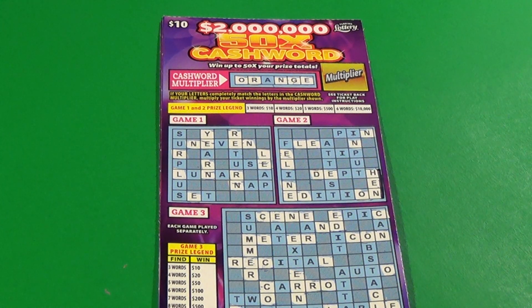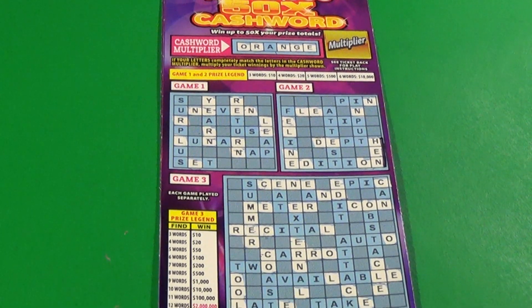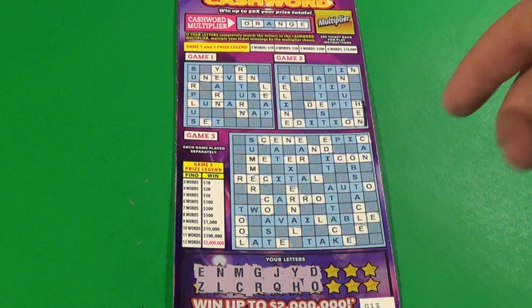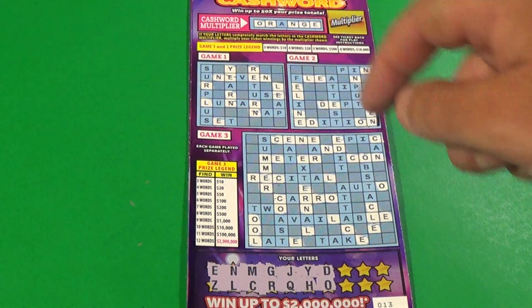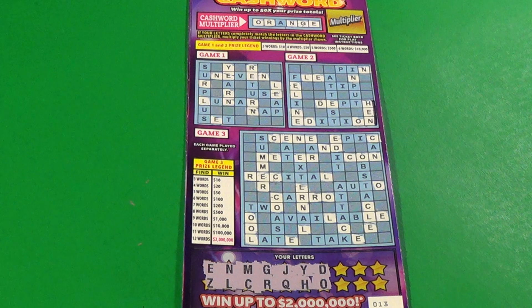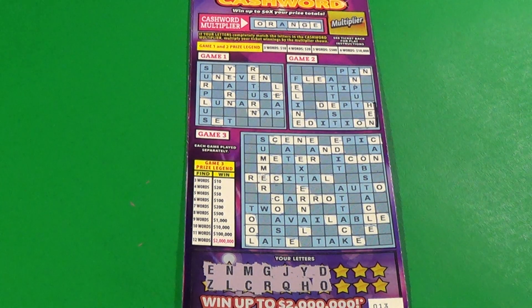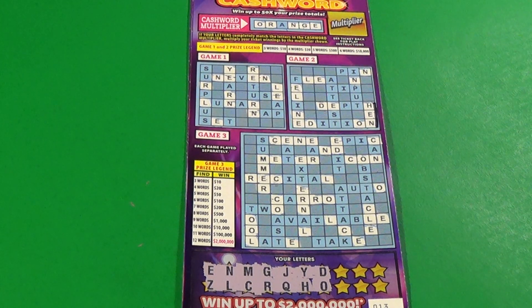Scratchers on Saturday with Words on Wednesday — it's our weekly crossword video. Today I have two of the $10.50x Cash Word tickets. With this ticket we simply want to get three or more words anywhere, but it has to be in a single puzzle. If you complete this bonus word you get a multiplier, and we are just an A away from doing that.